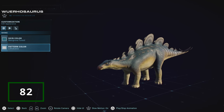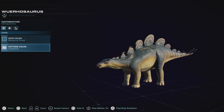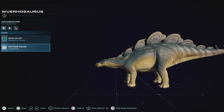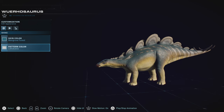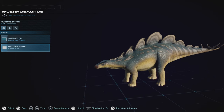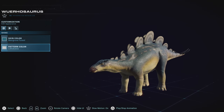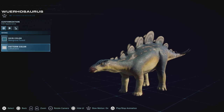Werehuasaurus absolutely kills me to put down here, but unfortunately there are just some other stegosaurs that stand out a little bit more. But Werehuasaurus has great colors and a uniqueness with it being very nostalgic to classic drawings of stegosaurus, with the plates being more rounded and still having the eyebrows of wisdom. It stands out very well for me and has a great place in my heart, but unfortunately not high enough for me to put him higher on the list.